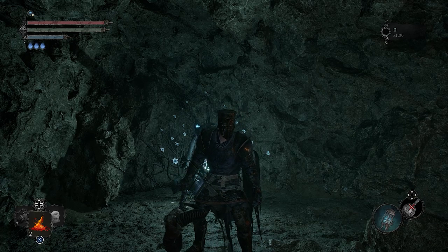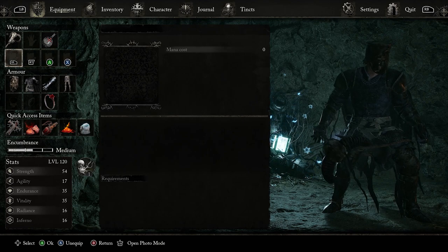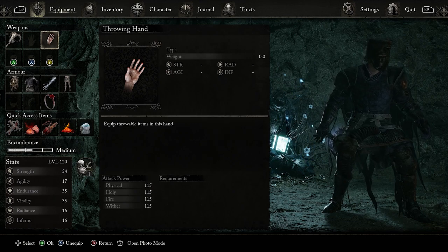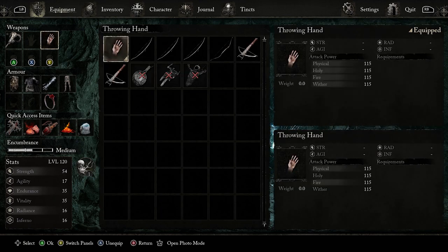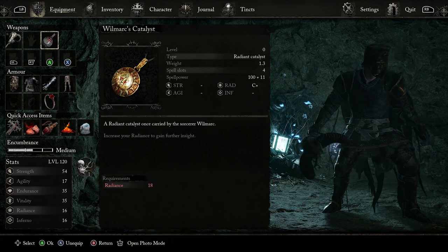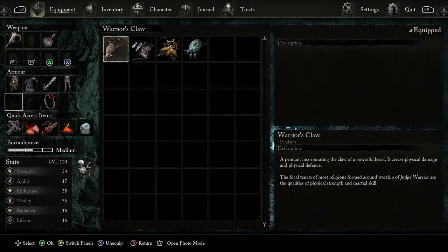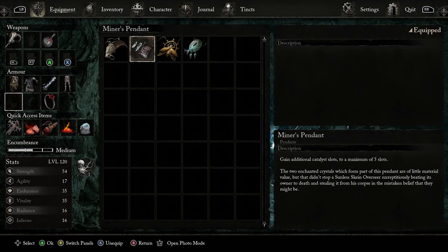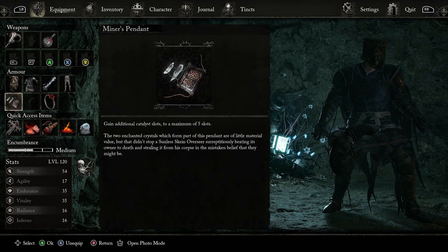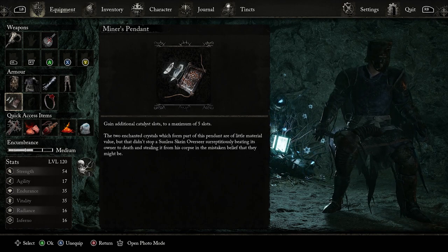Want to increase your catalyst slots to five instead of four? As you can see, we are able to use four, but if you do not use a catalyst you can only use three. How do we increase this to four — well, today you came to the right place. It is called a pendant, and this pendant is called the Miner's Pendant. As you guys can see, I was able to increase it to five.